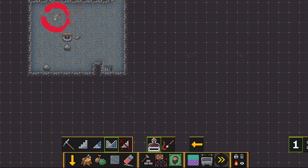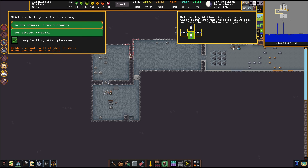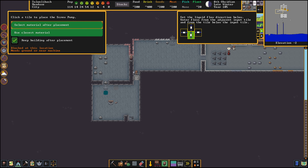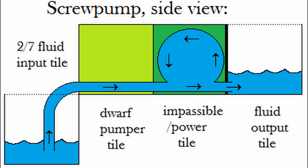I'm going to dig a channel right here and then go to Build, Machines and Fluids, and place a Screw Pump. This one is pumping from south to north and requires blocks, an enormous corkscrew of any material, and a pipe section or glass tube. Screw pumps in this game work like an Archimedes screw — they have an input and an output. The output tile acts as a wall; the input tile is where dwarves stand for manual pumping. They take water from one level below the input and output it on the same level as the pump. Screw pumps can also be mechanized for automatic use.